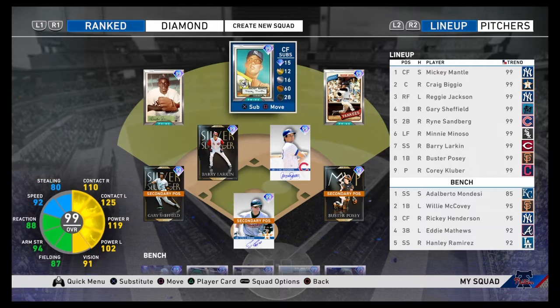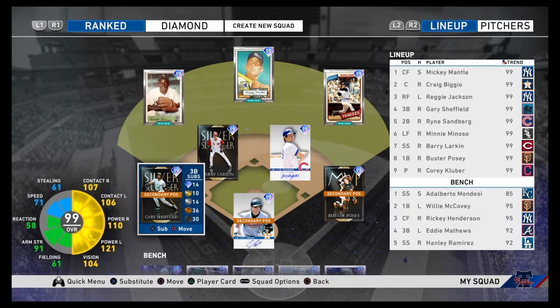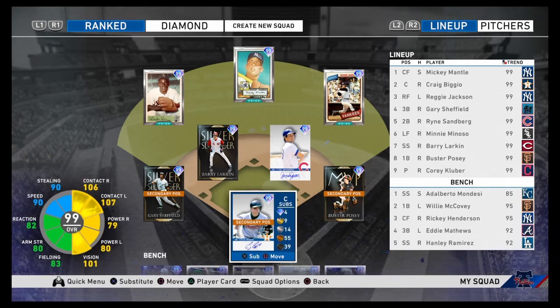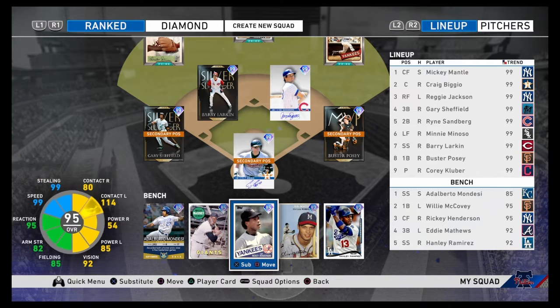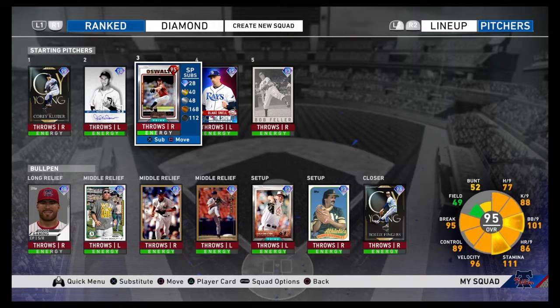We'll also give a team update. In left field we got Minoso, center field Mantle, right field Reggie Jackson, third base Gary Sheffield, shortstop Barry Larkin, second base Ryan Sandberg, first base Buster Posey, and BGO behind the plate. On our bench we got Adalberto Mondesi, Willie McCovey, Ricky Henderson, Eddie Matthews, and Hanley Ramirez.